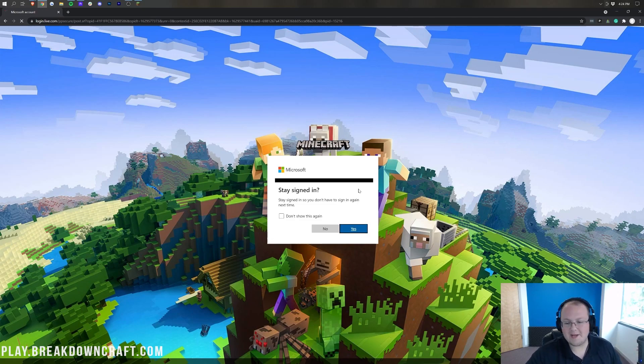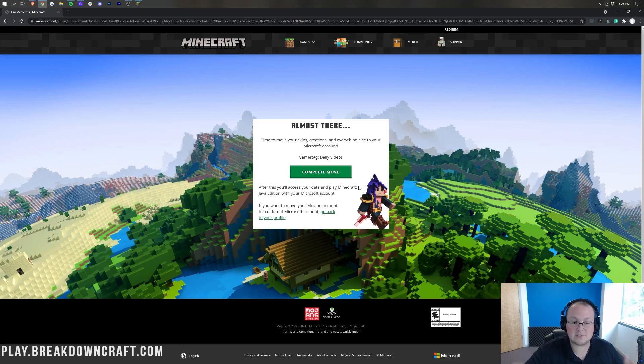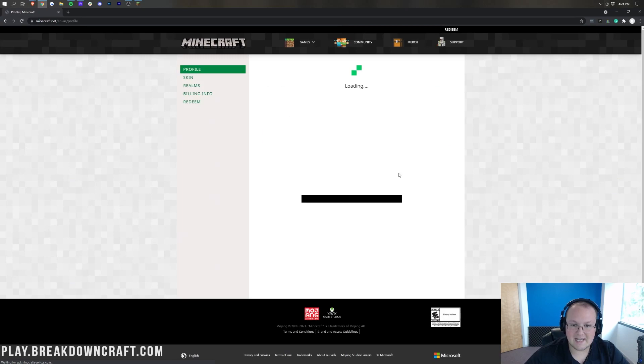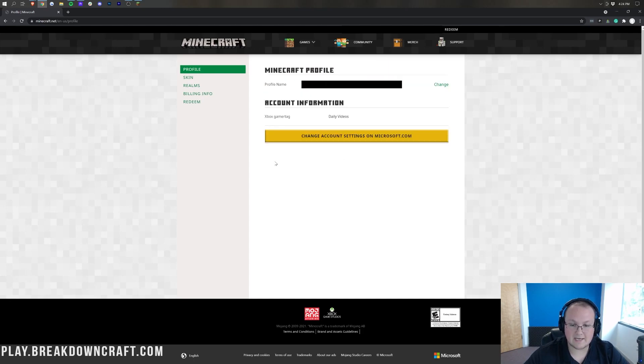Another email to black out, but a different one this time. Now we can go ahead and continue on. It says 'Almost there — time to move your skins, creations, and everything else to your Minecraft account.' It does have my gamer tag there as well. We're going to go ahead and click 'Complete Move,' and it will go ahead and do that. Everything is now linking together. Move complete — next time you sign into minecraft.net or the Minecraft launcher, make sure you use the Microsoft account.